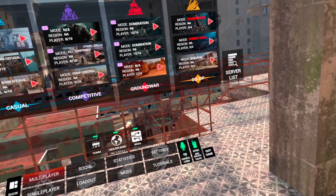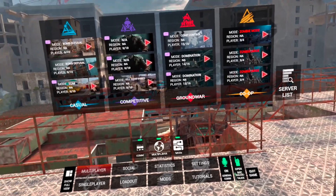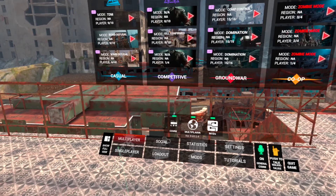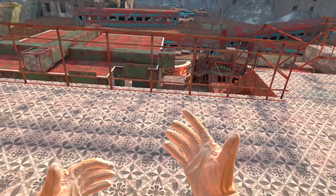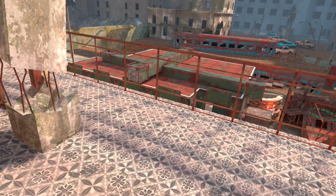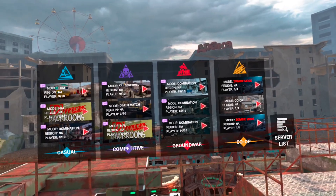A couple other things in the menu: General Comms allows you to talk. Turn the microphone off and no one can hear you; turn it on and it's open mic, so anytime you talk they'll hear you. You can also change it to Push to Talk — no one hears you unless you activate the mic. To do that, exit the menu, take either hand to your opposite or same shoulder, squeeze the trigger, hear the beep, and now they can hear you. Let go, hear the second beep, and they can't hear you anymore.